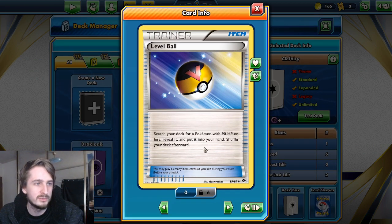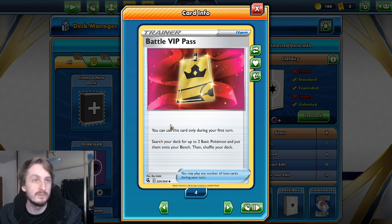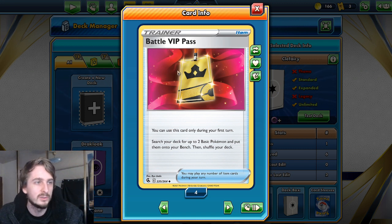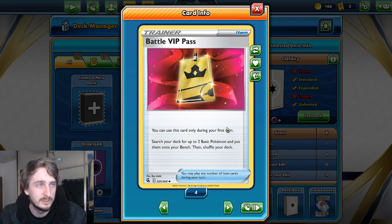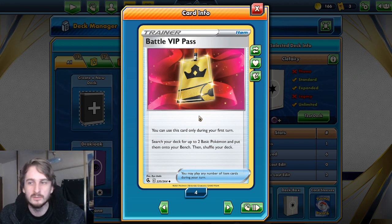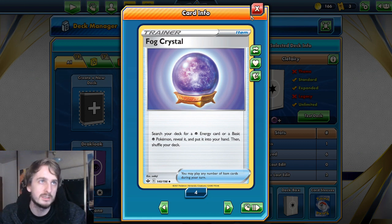Level Ball can search for pretty much any Pokémon in our deck. There's also this card that came out recently — I bought some physical product and redeemed codes on the boosters. At first I didn't really understand it, since you can only use it during your first turn. But when building this deck I realized I want all my Clefairy out on turn one, so it's actually really good and very consistent. Then Fog Crystal does a similar thing — search your deck for a Psychic Energy card or a basic Psychic Pokémon, so it gets Clefairy or a Psychic Energy.